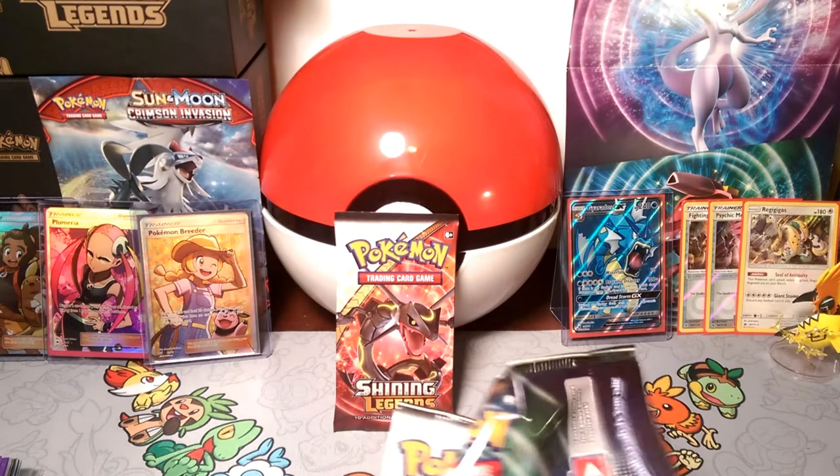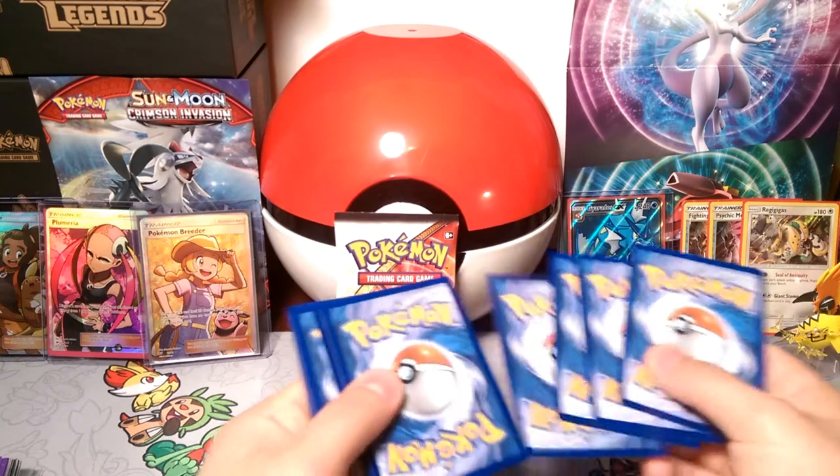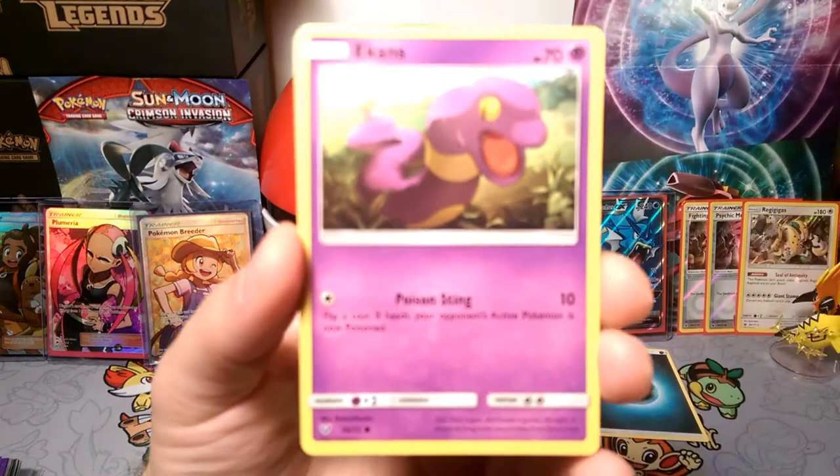Hopefully that is going to give me some good luck to get some Shinings, right? 1, 2, 3 energy. And our energy is going to be a Grass type — nope, it's Dark. Maybe we can get the Dark type in here then.